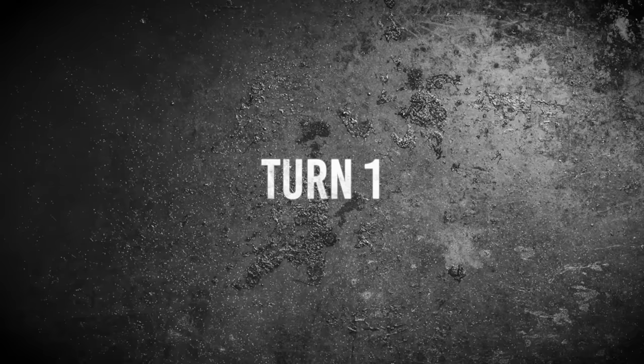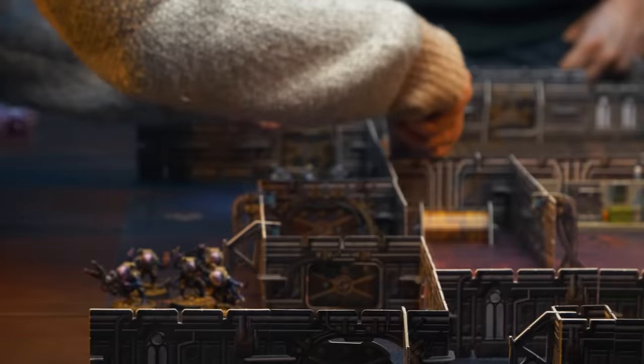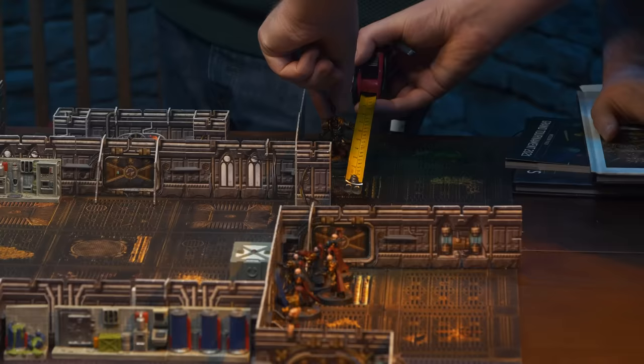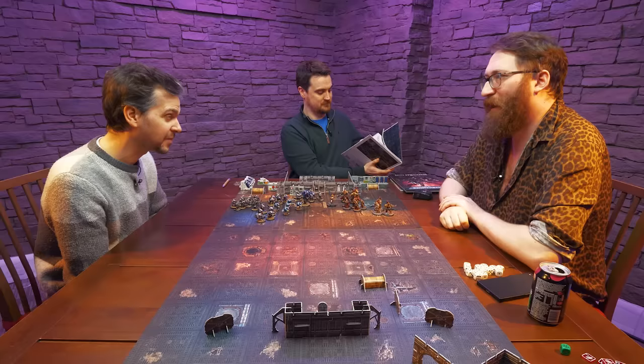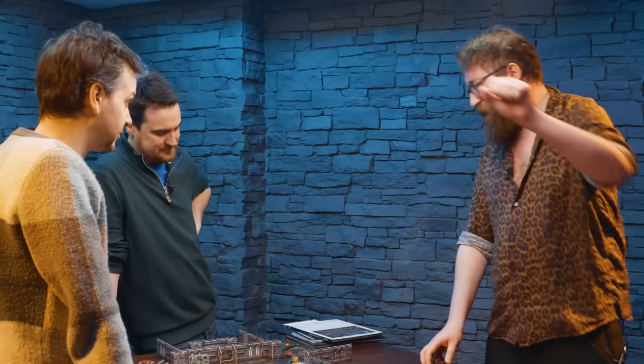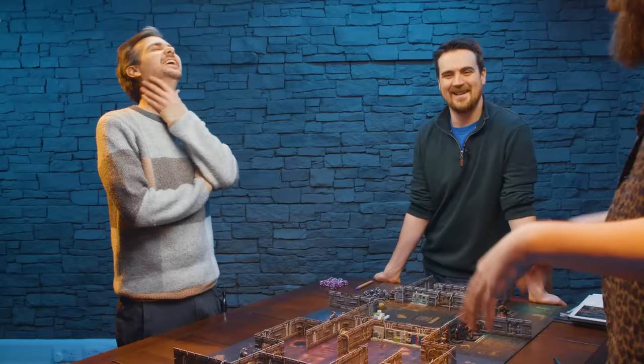So you deployed three units, I deployed three units. My units opened some doors — let's go and open a door. There was one action, First Blood, as one of your Terminators walked around the corner and fired a grenade. He has two guns: a little wrist-mounted grenade launcher and his axe is also a gun.